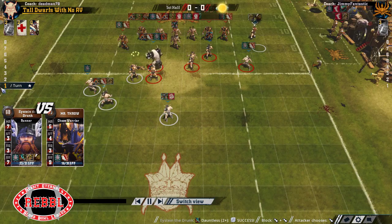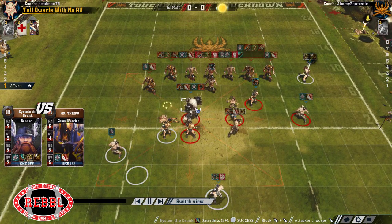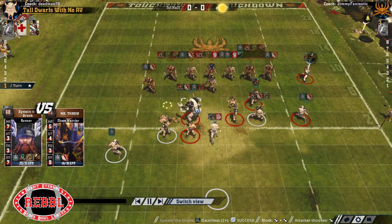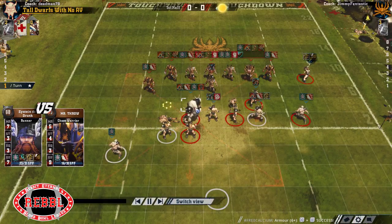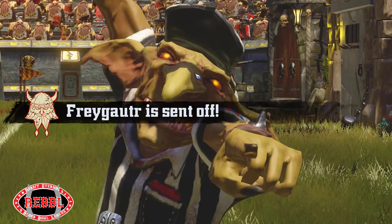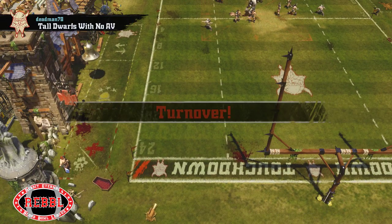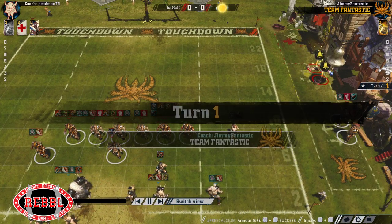Another Blodge Step Runner with Guard, Mighty Blow Blitzer. He's letting me punch his Yeti as it stands here, but he does have Stand Firm, so it's a bit risky getting stuck in. He makes a foul - it's two removals turn one. It's not crazy. There was a counter removal - brilliant. So that's pretty good getting a passive removal turn one.